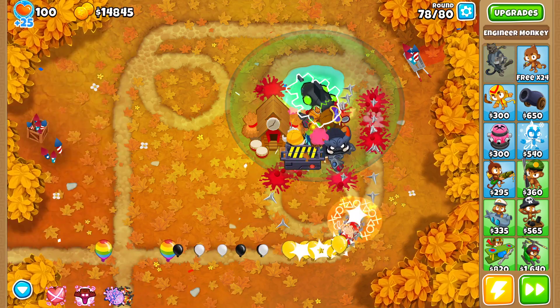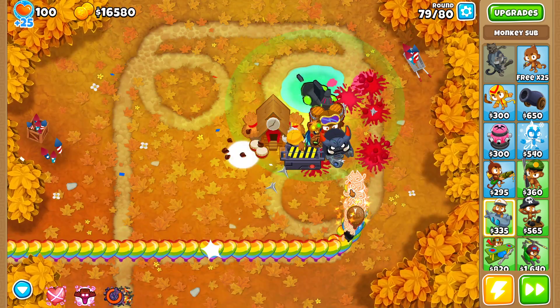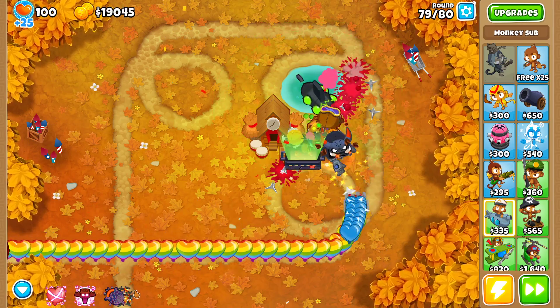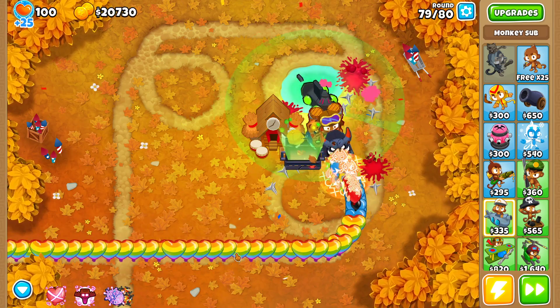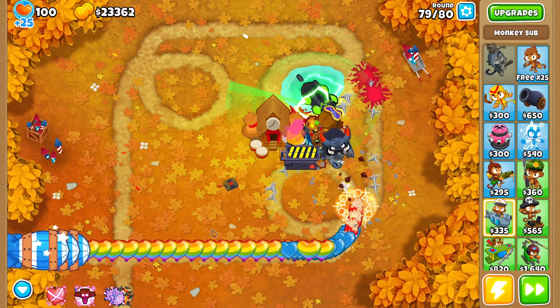The sub should remove camo from that second Ceramic Rush. Her level 10 — you can see it disappeared. If there are no other MOAB-class balloons on screen, it just disappears.